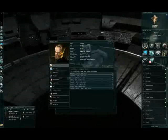Security status describes whether you are a good person or a bad person. You can gain security status by killing NPCs during missions. You can lose security status by killing other players.